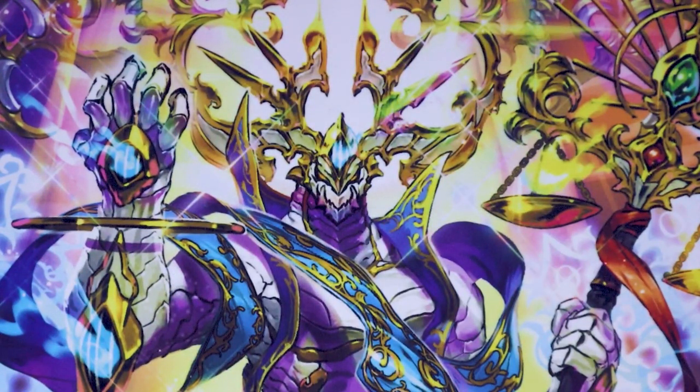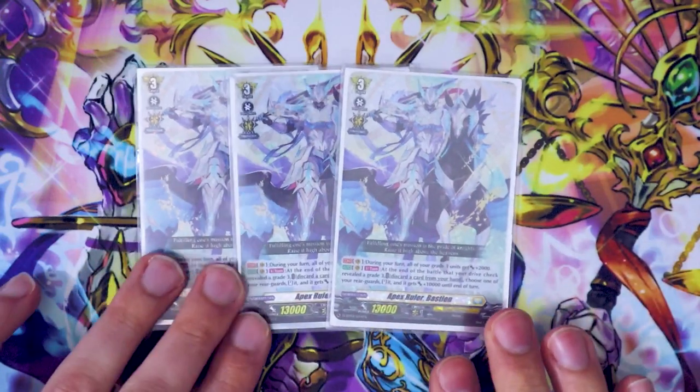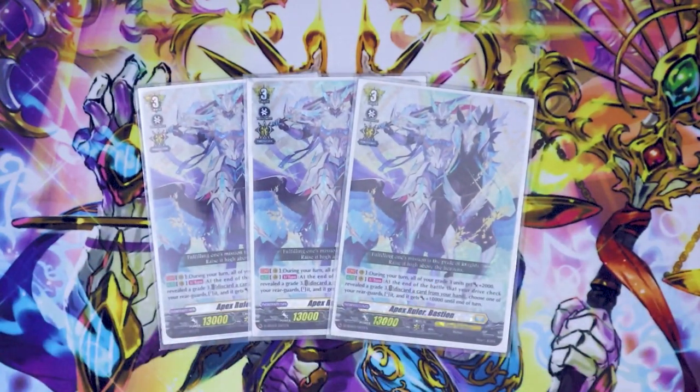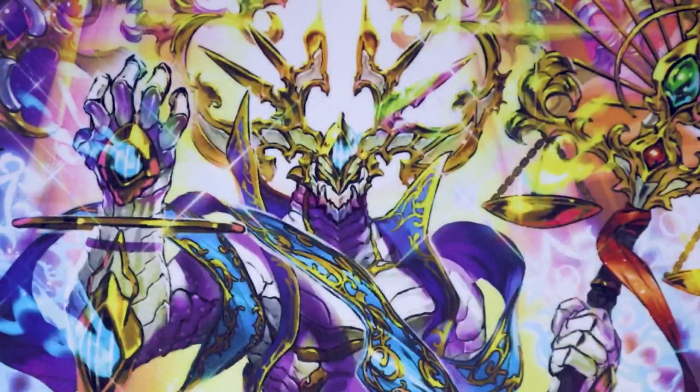So let's go ahead and get into the main deck. Starting off, three copies of Bastion so we can have our full playset. Mostly for Persona Ride, you know, you want to get those off. It's a Grade 3, so it's still helpful to have in the deck. I want to max out the Bastion's just for the Persona Ride.